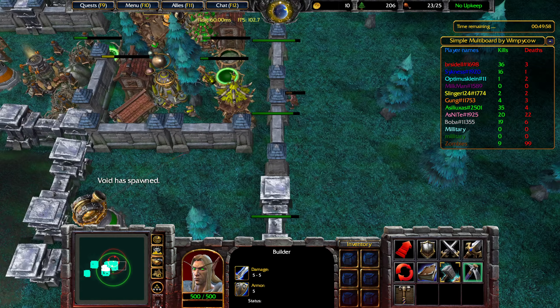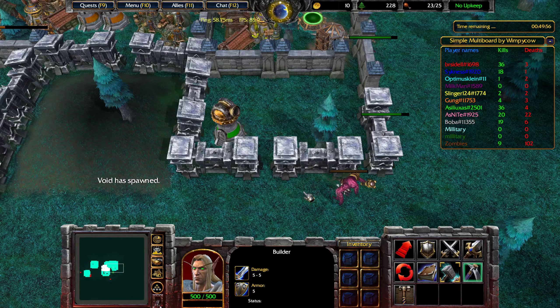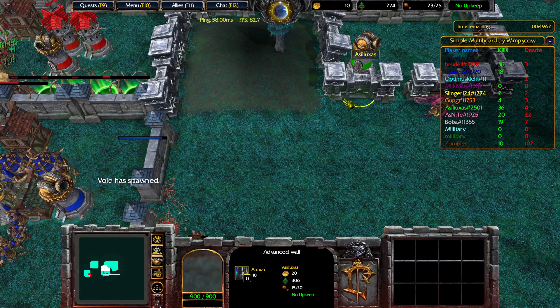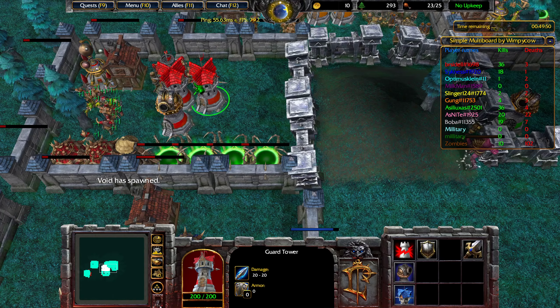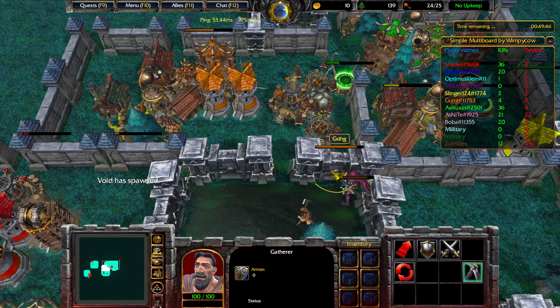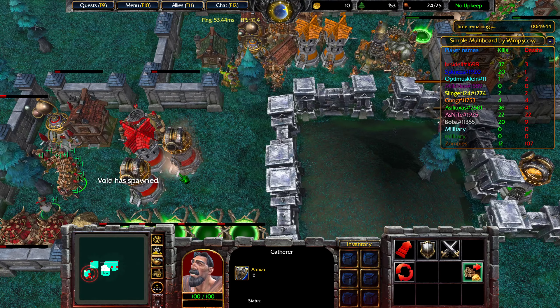The first boss is up, and it looks like he is attacking green. Unfortunately, blue did not seal off the bottom, so the boss is able to run out at will. But we should still get some synergy here — like we have two bases attacking instead of one.